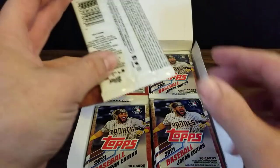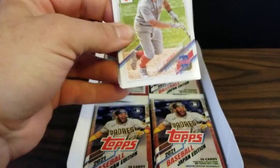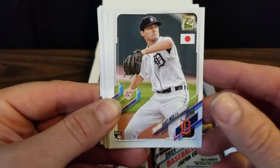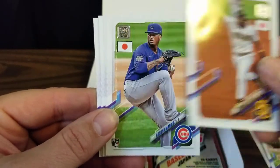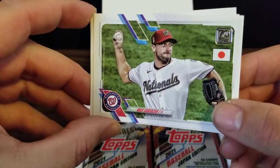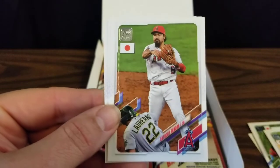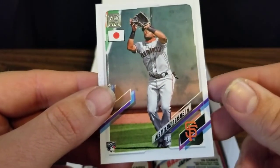Let's begin with pack one. In our first pack, we've got J.T. Realmuto — there's that Japanese flag that will be on each card. We've got a Casey Mize rookie card, top rookie in the first pack already. A Fernando Tatis Jr., rookie card of Braylon Marquez, a Max Scherzer in his old Nats uniform, a Nelson Cruz, rookie card of Matt Foster, Anthony Rendon, Lewin Diaz rookie card, and a rookie card of Luis Alexander Basabe.